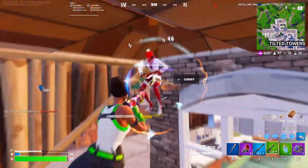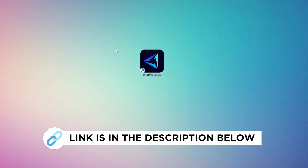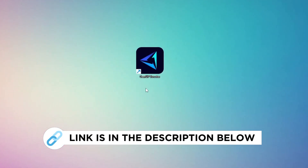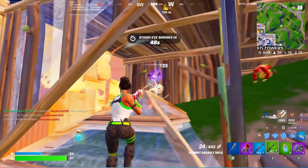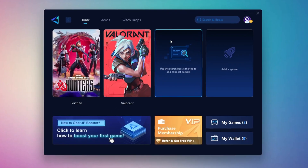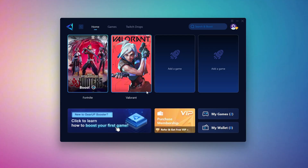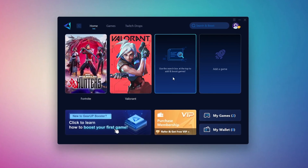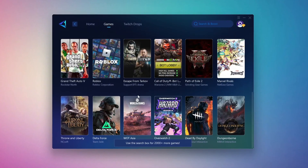Now I'm going to show you the best tool to get stable ping while gaming. Download the GearUp Booster tool from the official website using the link in the description. After downloading, install it on your PC. Once installed, you'll see the GearUp Booster interface. Log in with your Facebook or Google account. On the Home tab, you'll find all the games installed on your PC. If you go to the Games tab, you can browse thousands of games available for optimization.